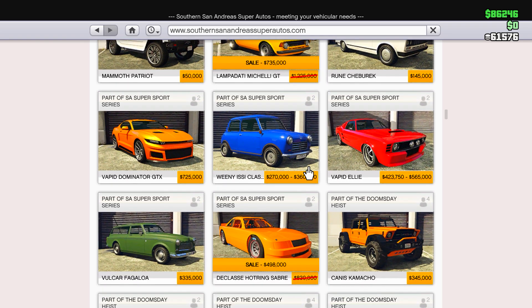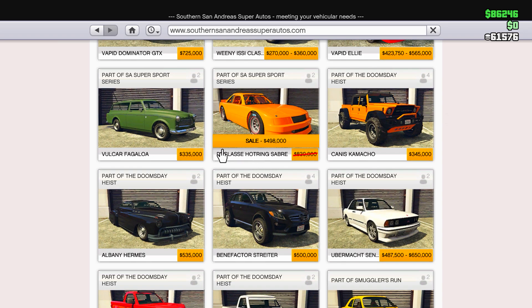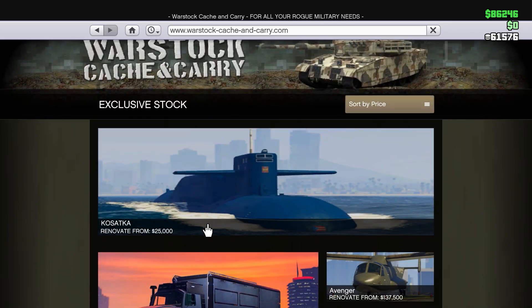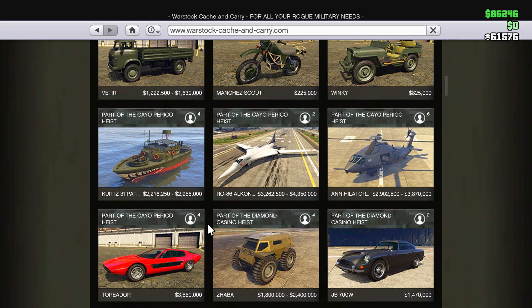Moving over to Southern San Andreas, we have a discount on the Michelli GT, and further down on the Hot Ring Sabre there's also another discount. That's it for Southern San Andreas.